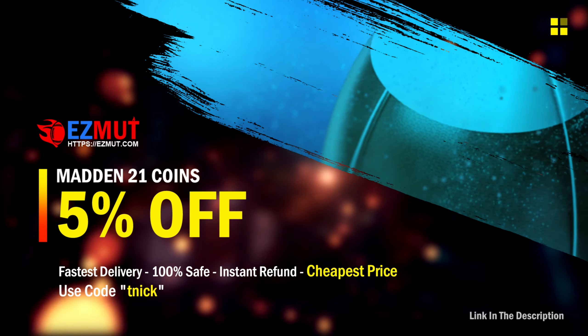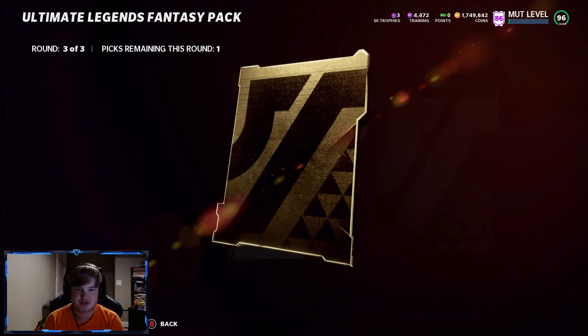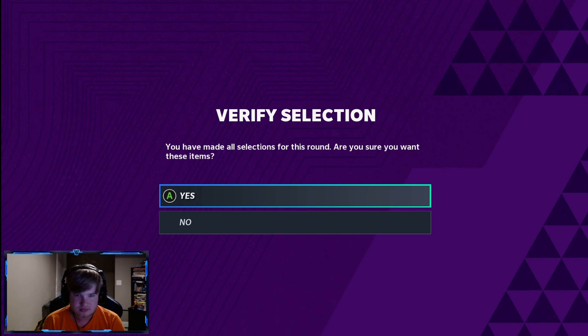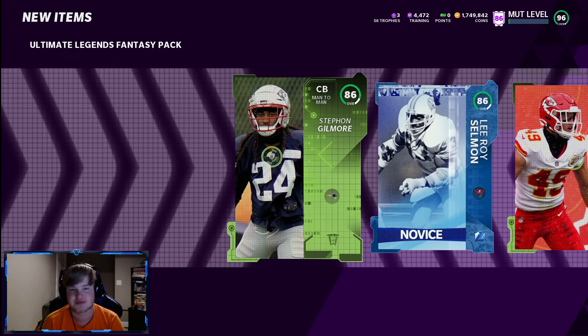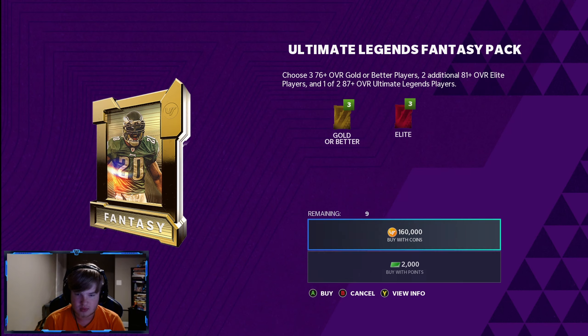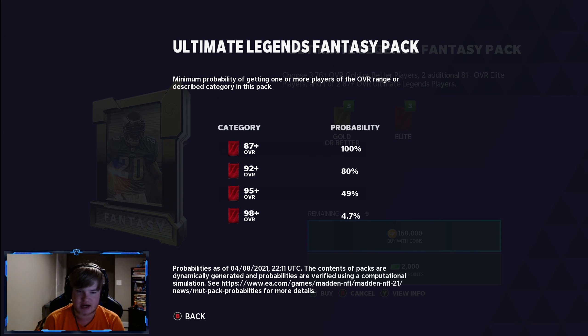We need some heat today, EA. We're getting not too bad pulls in the first round — I'll take them. Campus Hero out of the second: 92 Cornelius Bennett, that's not bad to start it off. Team Standout as well — 92 Marcus Davenport, that's not bad, double 92s. No rings here. 92 strong safety, Derek Brooks, no rings there either. Starting off kind of slow, but those 92s were solid — they don't really sell for too much though.